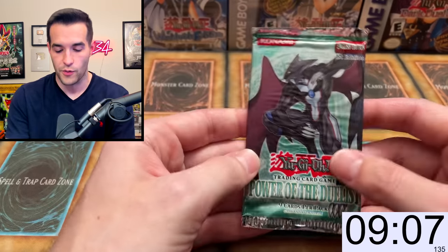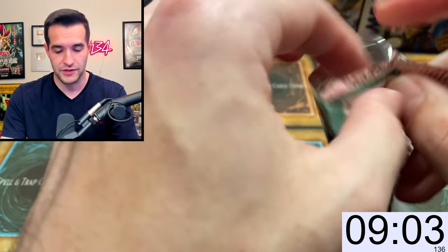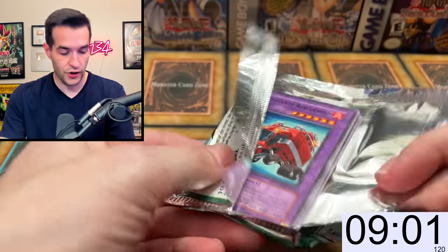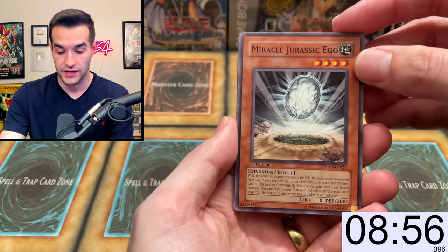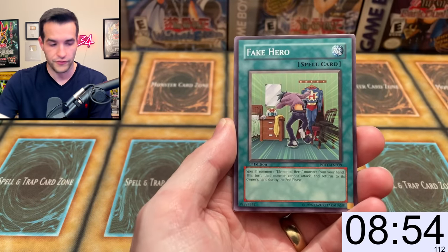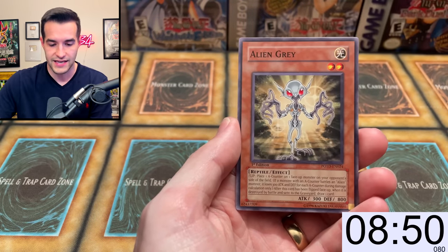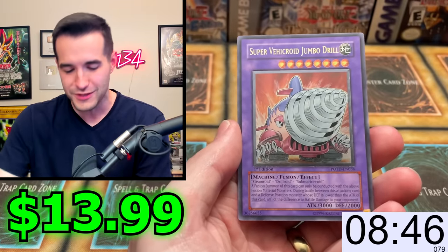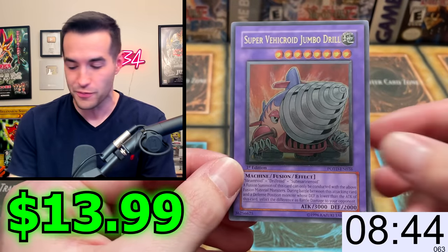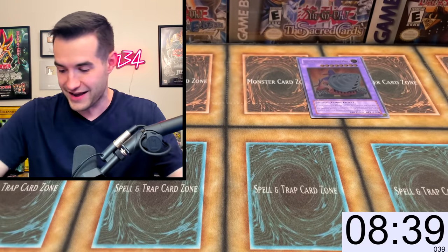Let me know in the comments — do you believe we can pull the Ultimate Rare? I believe we can do it. I hope it happens because I really want this card. It's a really cool card. We once pulled it on Whatnot, I believe, but that was the last time I pulled it, so I would like to pull it here. We're only a minute in, we're looking good. We got the Rescue Roid, Contact, Alien Gray, Fossil Excavation — and an Ultimate Rare, but not the right one: Super Viacroy Jumbo Drill. Very nice card.